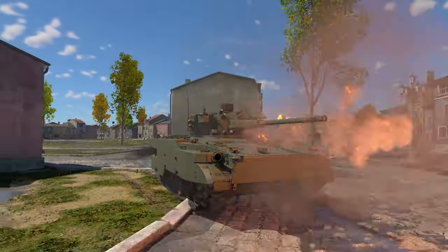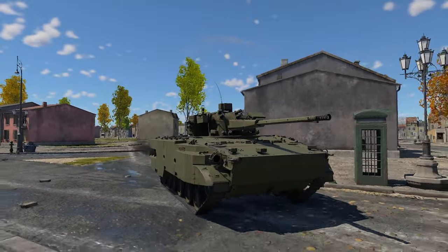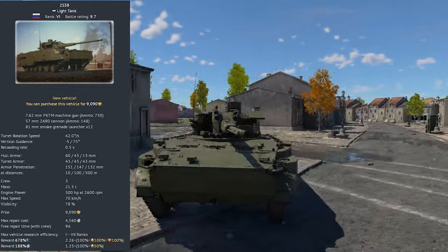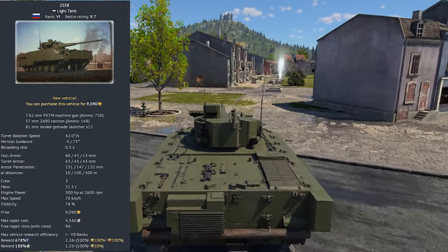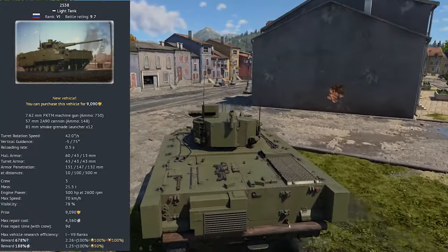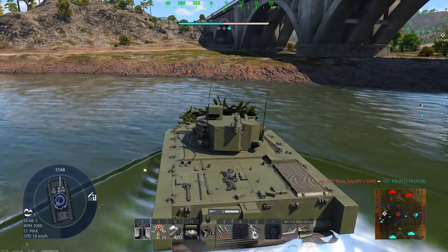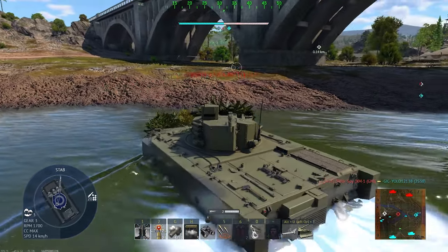Hello, Runsusigemi here and welcome back to another War Thunder episode. Today I'm going to review the 2S38 premium light tank, BR 9.7, located in the Soviet tech tree. After all the IFV nerfs, developers are now scared to release an overpowered vehicle, which is why they're releasing them with high BR. I think the 2S38 suffered from the same situation.